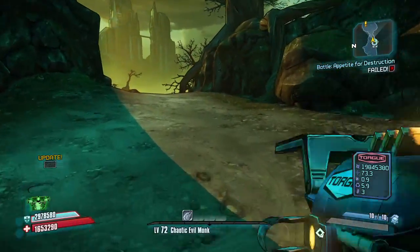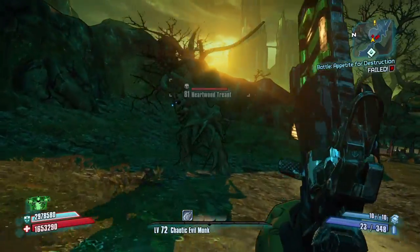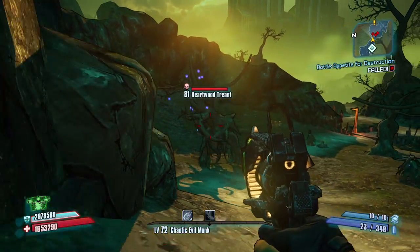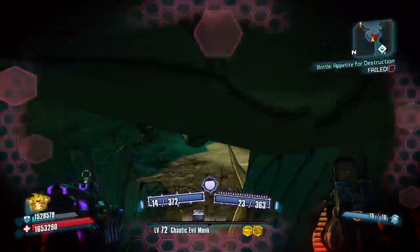Hello everybody, this is GamingZack, and I'll be teaching you how to find the B-Shield. All you have to do is come to the forest in Tiny Tina's DLC, and you see trees — you just need to find the B-Shield off these trees.